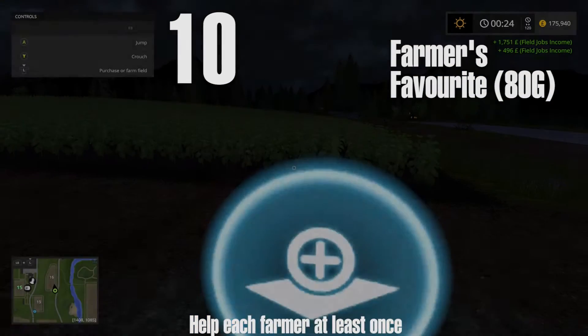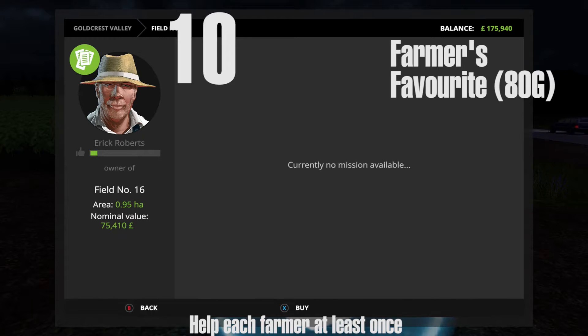I keep swapping through just to make sure I get the right tractor. Here is Eric Roberts — he's next to your farm. He is farmer number 10 at field number 16.